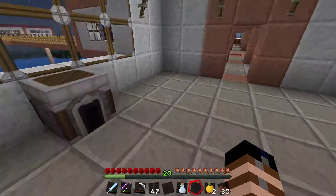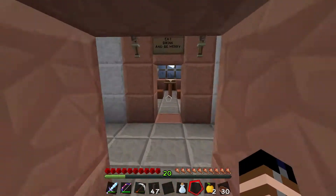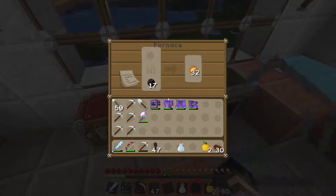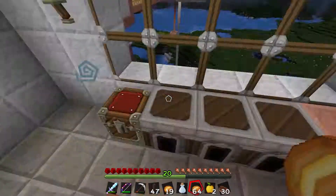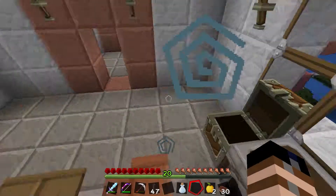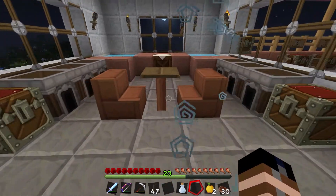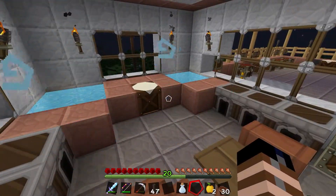Sun's going down. So right across the way here is like our kitchen area. We just baked some bread — that's some yummy, yummy bread. Put that in this chest here. Got some cooked chicken and my makeshift table. It's not the coolest table, I need to make a better one.